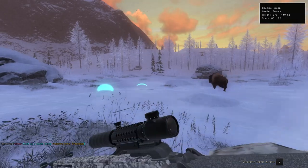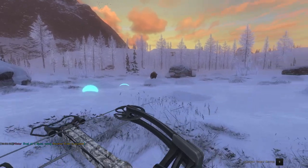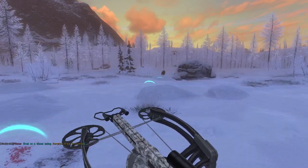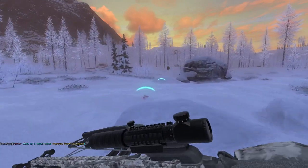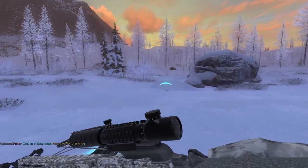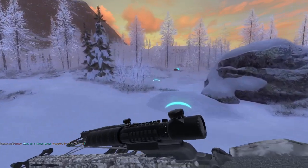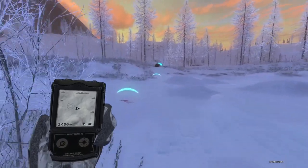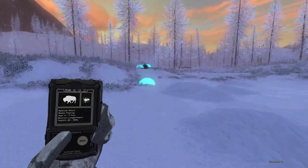Not really sure why it went that way, but a double lung with a crossbow should bring down a bison pretty quickly. It's an odd thing with them — they're one of the only species that a double lung from a powerful rifle won't insta-drop. But they actually don't run as far when hit with a double lung as some species do with a single lung using a bow. But at least we got something down.